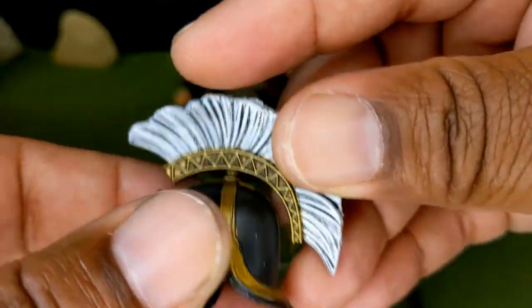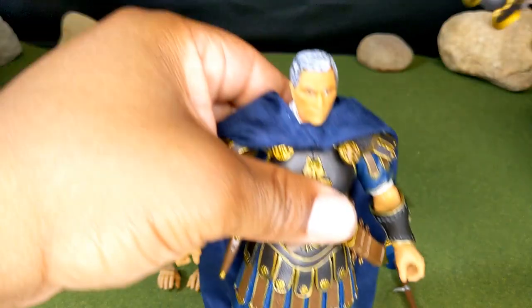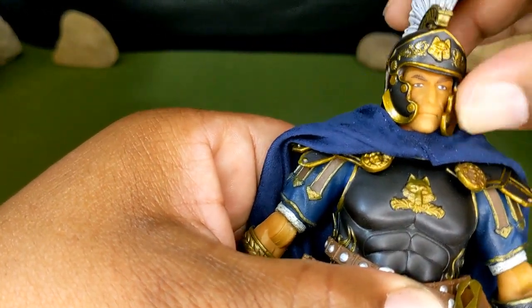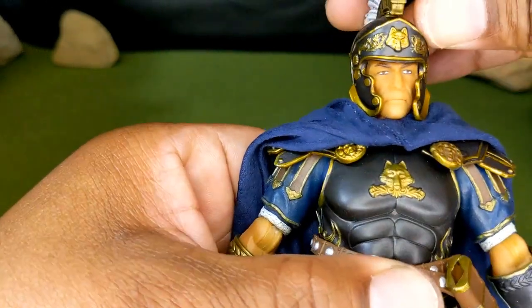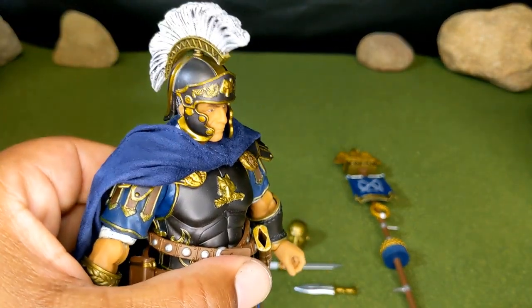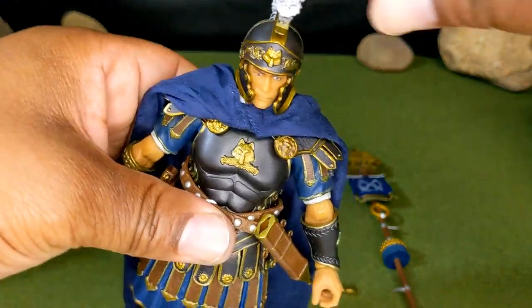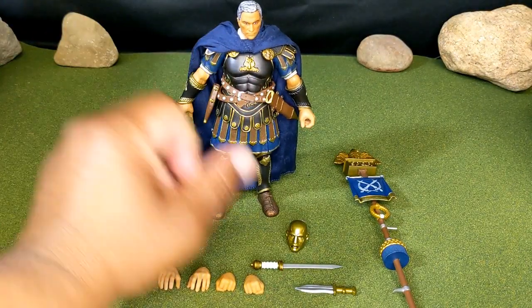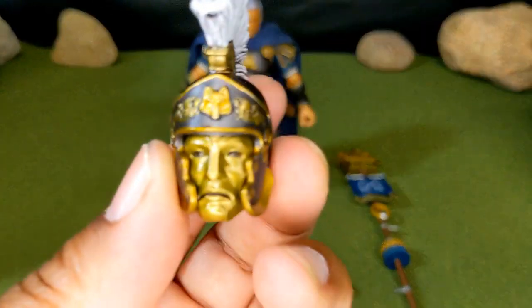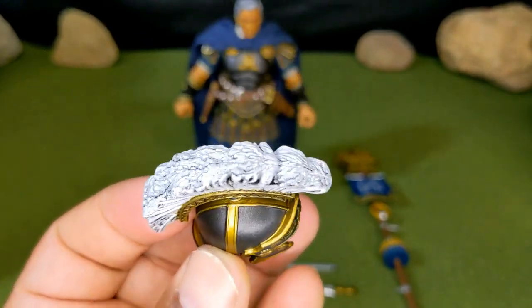His helmet has an ornate top and we'll see how this fits on his head — fits on perfectly, looks really good, one side's a little bit bent in but that can be fixed. Like, when have we gotten a 1/12 Roman soldier? Awesome. The helmet fits on both heads very well. Just awesome, awesome work that they're doing.